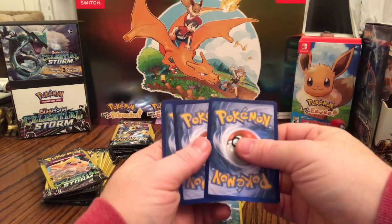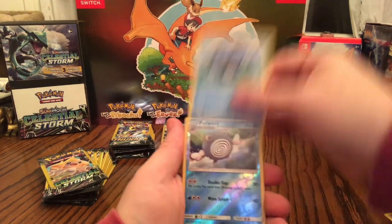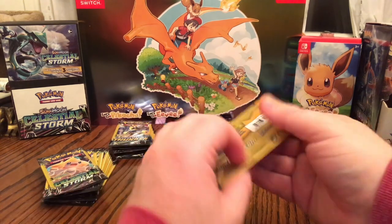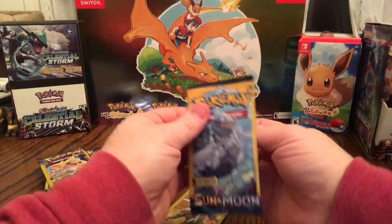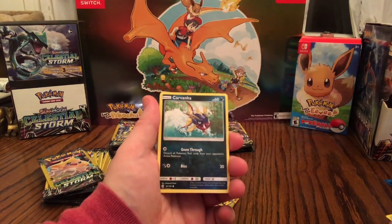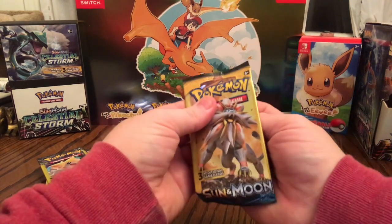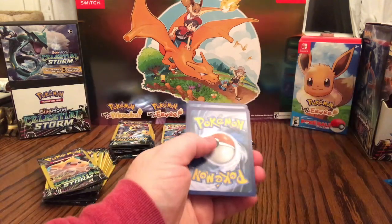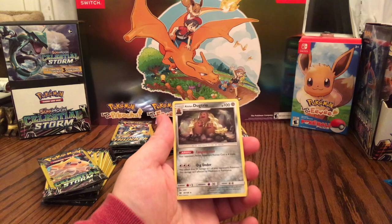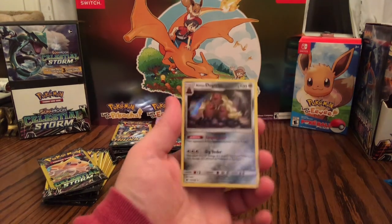Base set Sun and Moon dollar packs. First one: Poliwhirl, Poliwag, and Poliwhirl. These strange packs today are something else. Second: Golbat, Carvanha, and Morelull. Third: another Golbat, Crabrawler, and Holographic Alolan Dugtrio — Dig Under does 50 to one of your opponent's Pokemon not affected by weakness or resistance, and your opponent's active Pokemon's retreat cost is one more. Very cool.